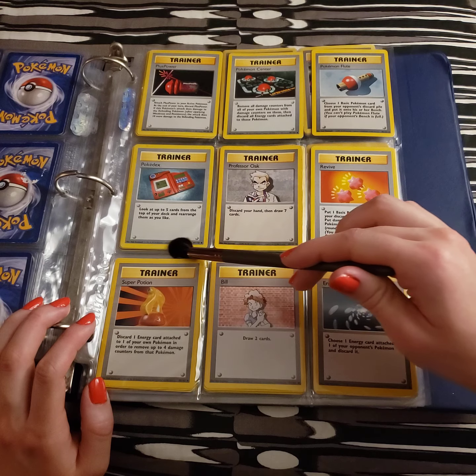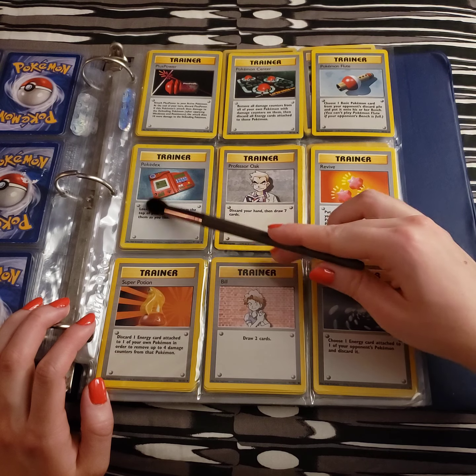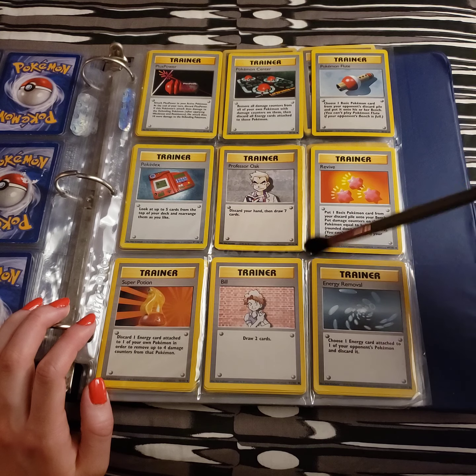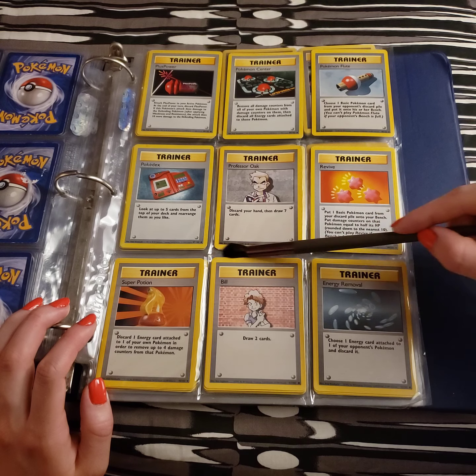You have the Pokedex. Get the top five cards from the top of your deck and rearrange them as you like. It's a nice little information-gathering card, and could save you some draws in order to get what you want.